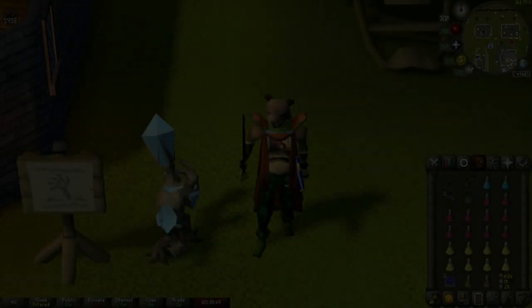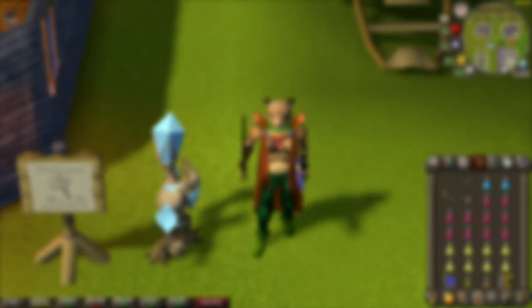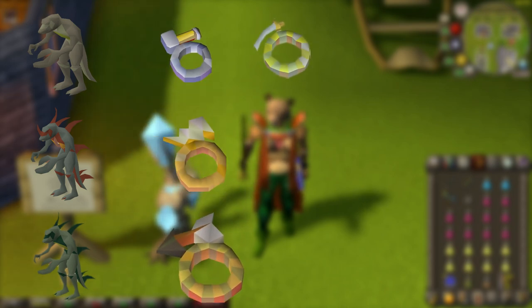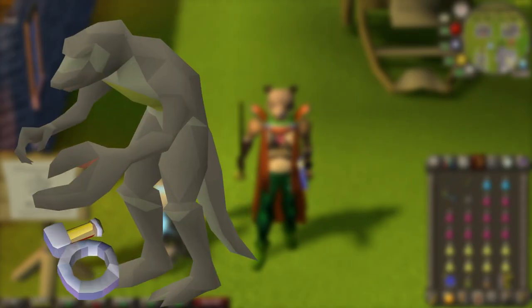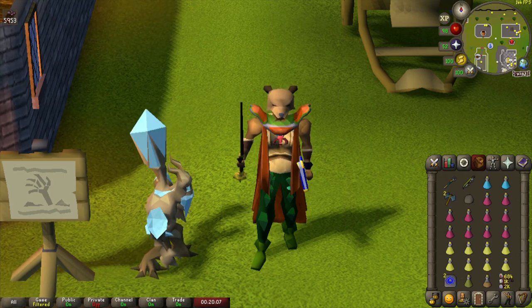Before we get into the gear setup and before we get into the inventory setup, let's talk a little bit about the Dagonoth Kings and why you should solo them. The Dagonoth Kings are some of the monsters in the game that actually drop some of the best-in-slot rings you can wear on any account build. They drop Berserker Ring, Warrior Ring, Seer's Ring, and the Archer's Ring for the more notable ones. Of the three Dagonoths, the two I will be soloing are Rex as well as Prime, as they are the two easiest ones to kill individually without getting the attention of other bosses.